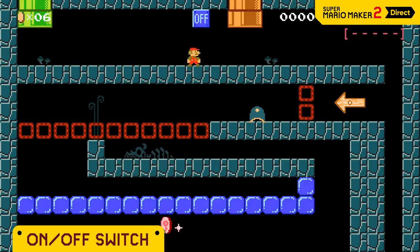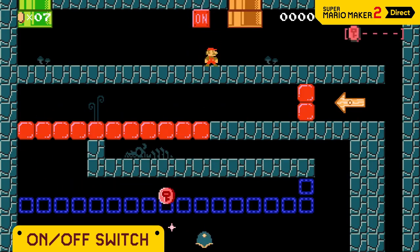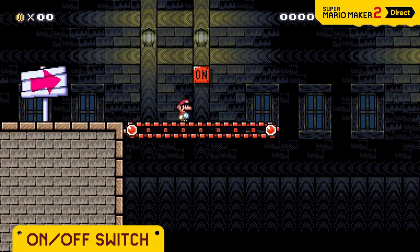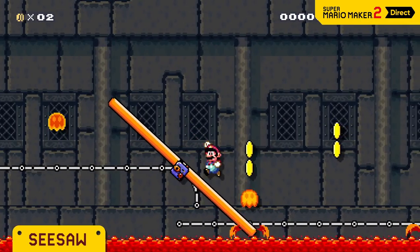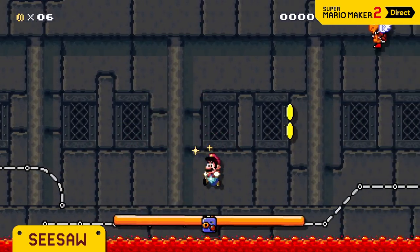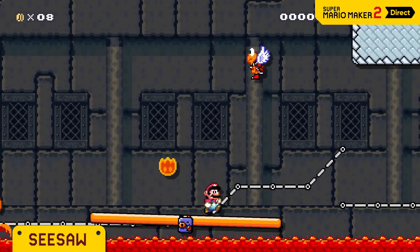Or even create a situation like this. Change tracks, or make conveyor belts change directions. Seesaws tilt left to right under Mario's weight. They're a perfect fit for risky, tilt-centric courses like this one.